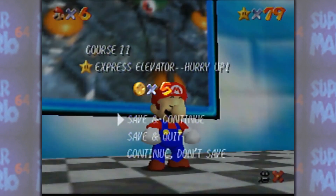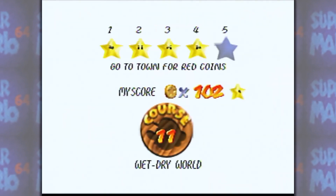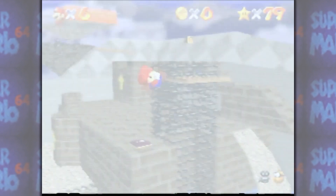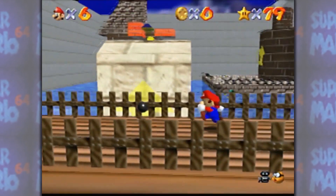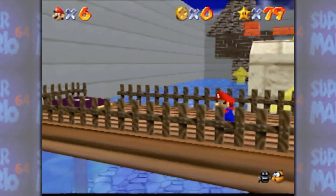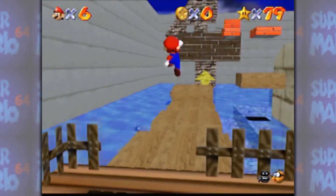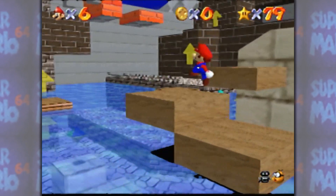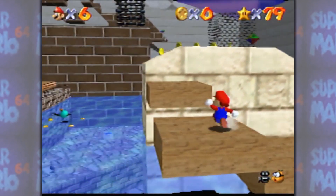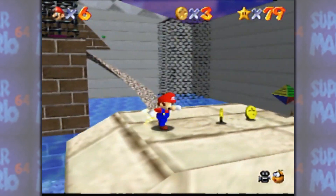Okay, let's see if we can hit star number 80. What's it gonna be? 'Go to town for red coins.' Ooh, now we haven't seen any red coins, and I'm pretty sure I know why — if I'm not mistaken, I think we might need the cannon to do this. So let's see if we can get there. I think it is best if we raise the water level.